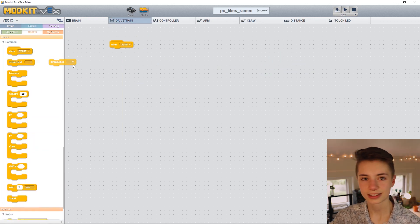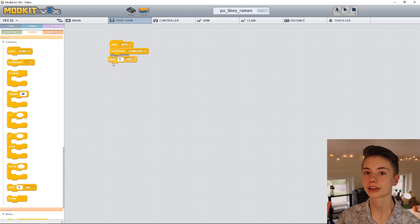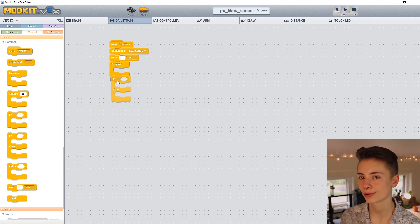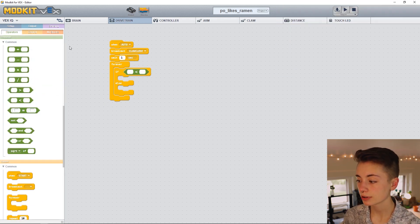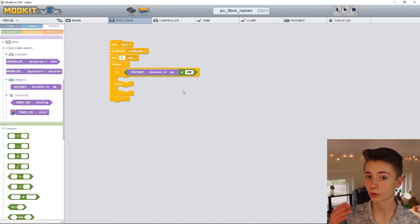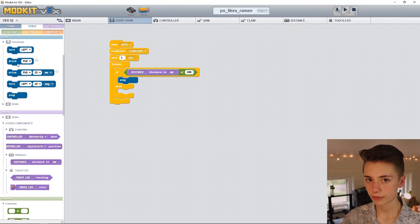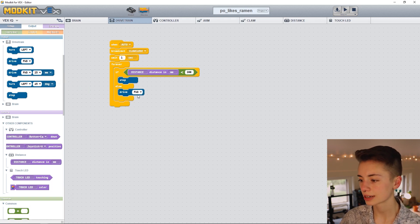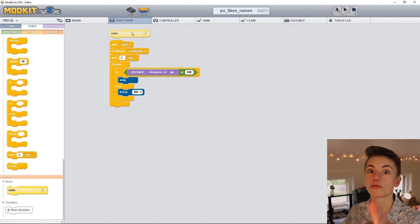Back to the drivetrain tab — let's call that function. We want to wait one second before executing the next command so that the claw close function can finish running. Next we want an if-else statement inside a forever loop to forever check if the robot's getting close to the trash can, using the distance the ultrasonic sensor is reading. If the distance is less than 200 millimeters, or about 8 inches, we want the robot to stop. If the robot doesn't see the trash can within 200 millimeters, we want it to just keep driving backwards — so let's put a drive reverse block in the else section. Hey, don't forget to add comments!